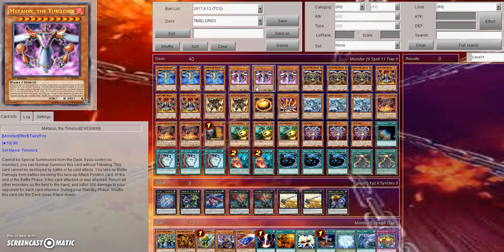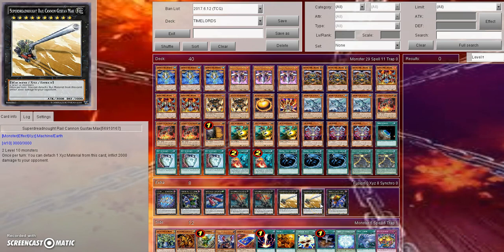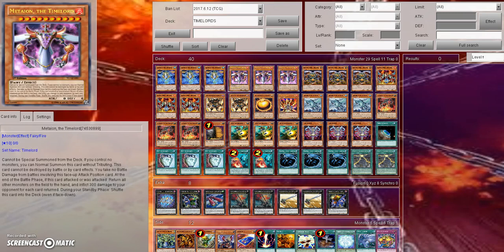So why do I want to talk about the Time Lords? The Time Lords are very interesting because they're very high level monsters, so you're able to make things like Gustav Max to immediately deal 2,000 damage to the opponent — which is very good especially because Chainburn doesn't really need an extra deck, so you don't have to do this. However, you can in your Chainburn build if you want to, and also because the Time Lords are impervious to most cards in the game.